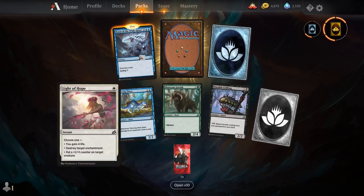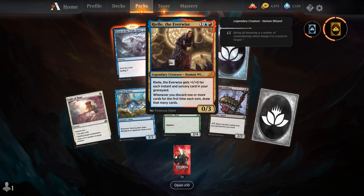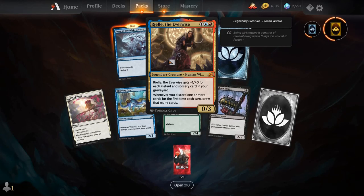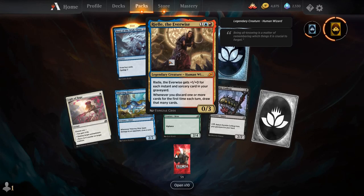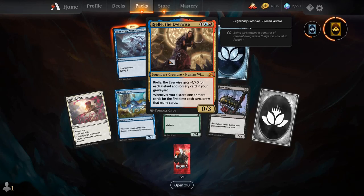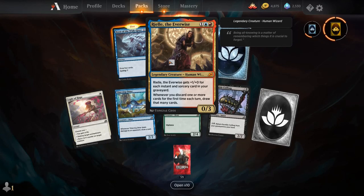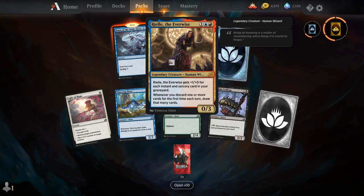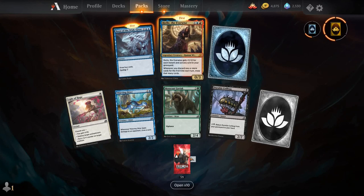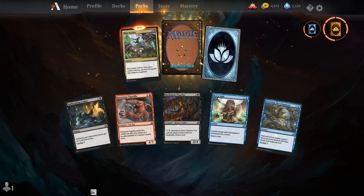Light of Hope, Thieving Otter, Mosscoat Goriak, Durable Coilbug, Boon of the Wishgiver, and our rare is Reveal the Everwise — a card I've seen see some experimentation in Pioneer to bring back Izzet Phoenix. For a 1, a blue and a red, you get a legendary creature, a human wizard. Reveal the Everwise gets plus 1/plus 0 for each instant and sorcery card in your graveyard. Whenever you discard one or more cards for the first time each turn, you draw that many cards. So with Cathartic Reunion, you pitch 2, you draw 2 and draw even more off the effect — you draw 5 effectively. Ooh, that's spicy.